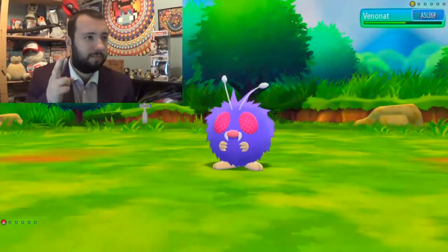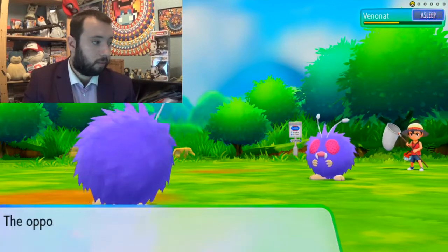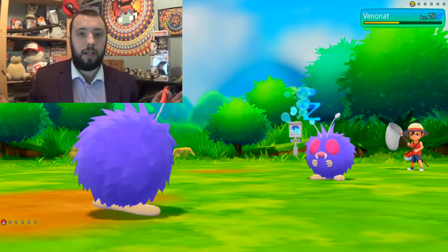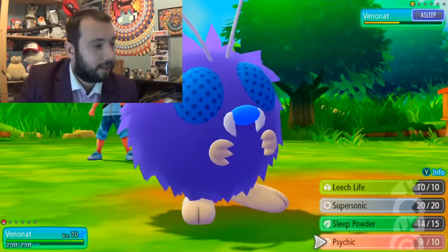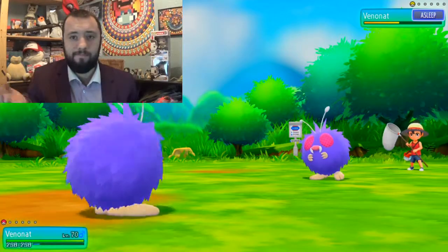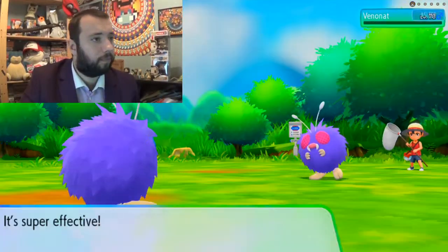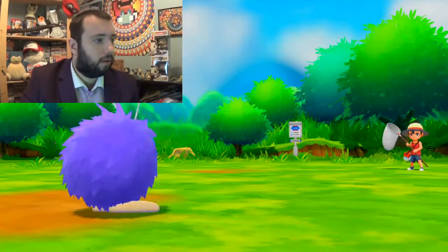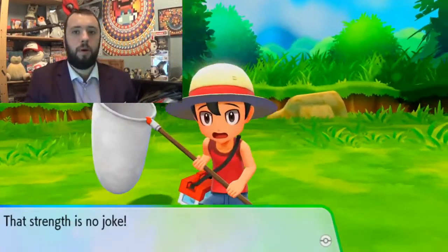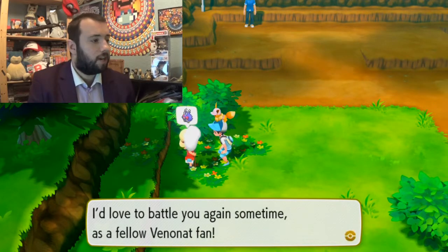It's asleep — use Psychic. Hopefully it does a lot. Don't wake up. Good. In that case I've won this battle. Fight. Psychic. I don't think Venom is going to be this easy. Perfect. There you go — one battle done, one and done. One more left.